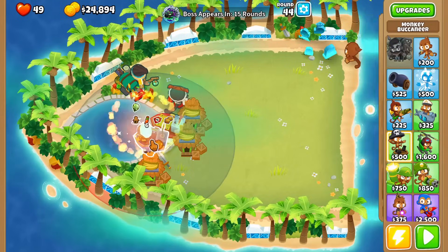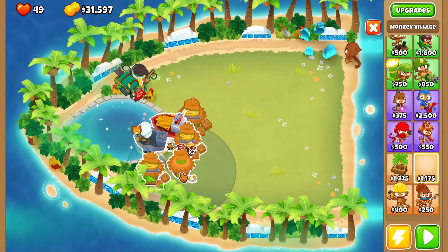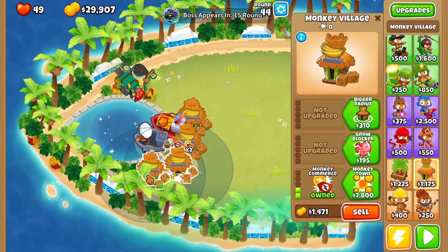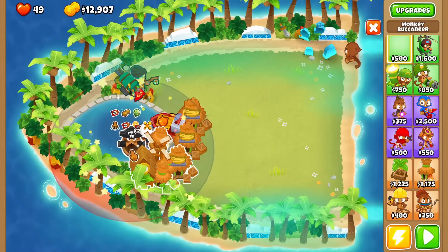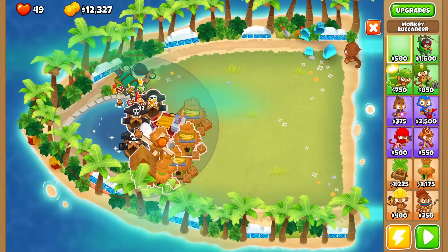Alright, nice — hardest part done. After tier 1 it's basically the same as always: we are going for a Monkeyopolis and now we are going for defense. The only hard time you may have is around rounds 45 and 46 because we are getting another chained MOAB, so make sure to be ready to use some of Geraldo's items.